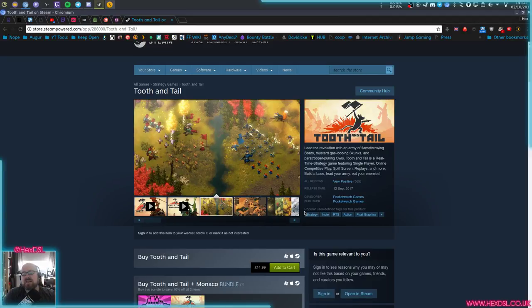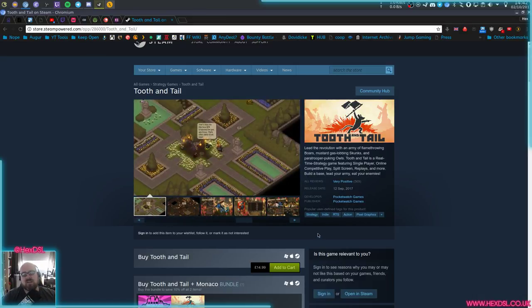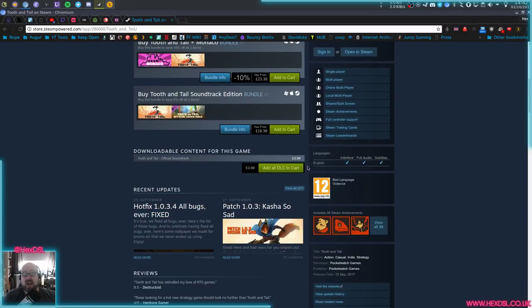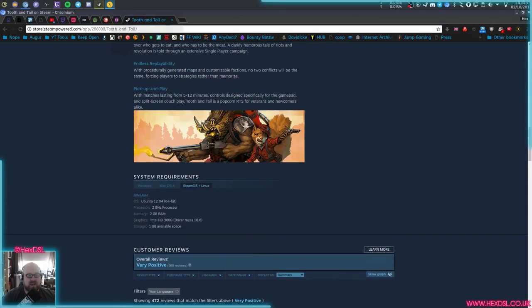The game's been out since the 12th of September, and it's getting very positive reviews — like 87% positive on Steam. It's priced at £14.99. My copy was provided to me by the developers. They're called Pocket Watch Games — the guys who made Monaco. Monaco's an interesting game if you haven't played it; it's a weird heist game, pretty cool. The soundtrack's available for £3.99, and this game requires basically nothing to run — any computer will run this.